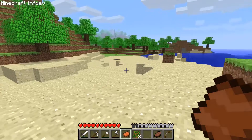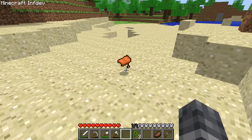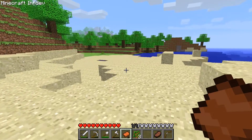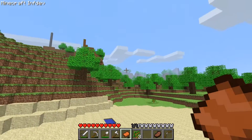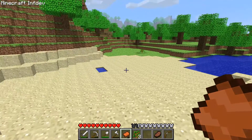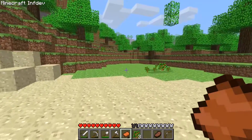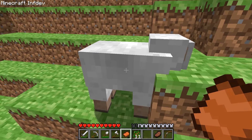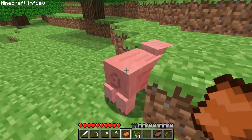Look at that in my hand — it's our saddle! We found it when we found the spider spawner for the first time. It was in one of the chests and I just put it away and forgot about it. I'm not sure what we can do with this, because the only mobs you can put a saddle onto are donkeys and horses, which don't exist yet, and pigs. I really don't know if you can ride pigs in this version, but I'm willing to look for a pig and find out.